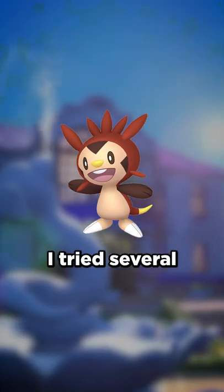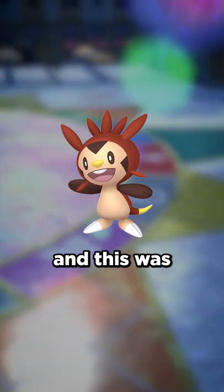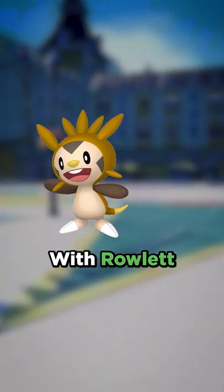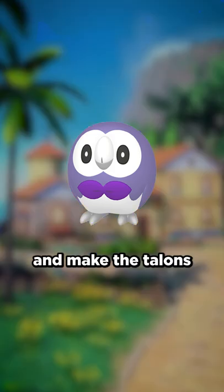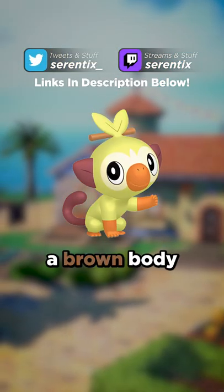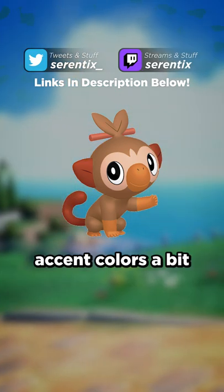Chespin was a difficult one. I tried several color combinations for it, and this was the one that I thought looked best, although I'm not really a fan of it. With Rowlet, we're going to give it some purples and make the talons and beak gray. And finally, for Grookey, I went with a brown body, while changing up the accent colors a bit.